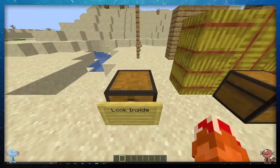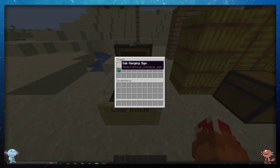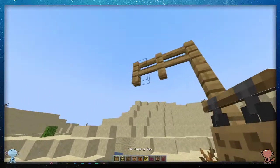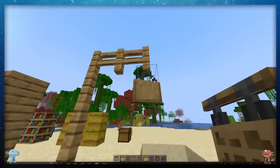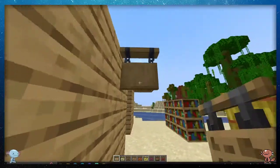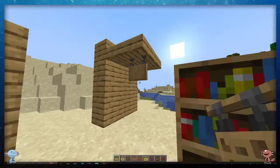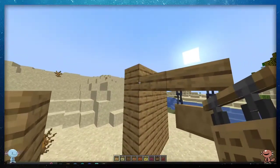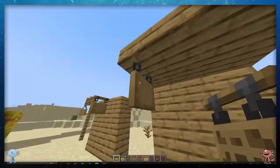First of all, let's look inside here. We have the brand new hanging sign, crafted with two chains and six stripped logs. We can see the different variants — they come in all different wood types. Here's what they look like hanging from a fence, from the side of a wall, and from a slab. The slab has to be on the bottom side of a block, not the top side. Something to remember.